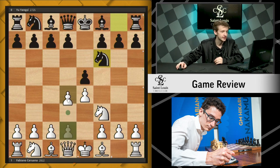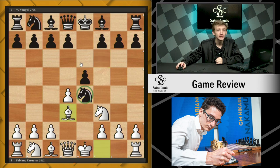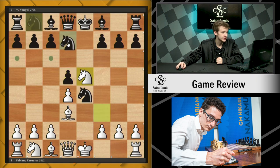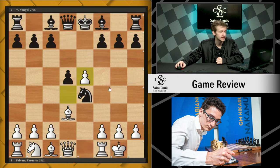Fabi chose this line with d4. Black captures the e-pawn that White neglected to defend. After bishop d3 hitting this knight, we see d5, knight takes e5, knight d7. White simply castles here, which is a bit of a sideline by Fabi — the main move is simply knight takes d7. We then see knight e5, d takes e5.